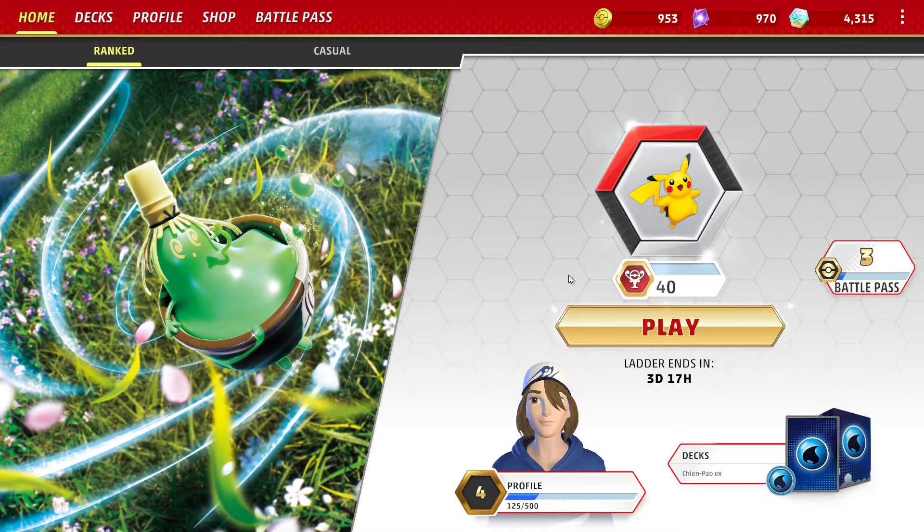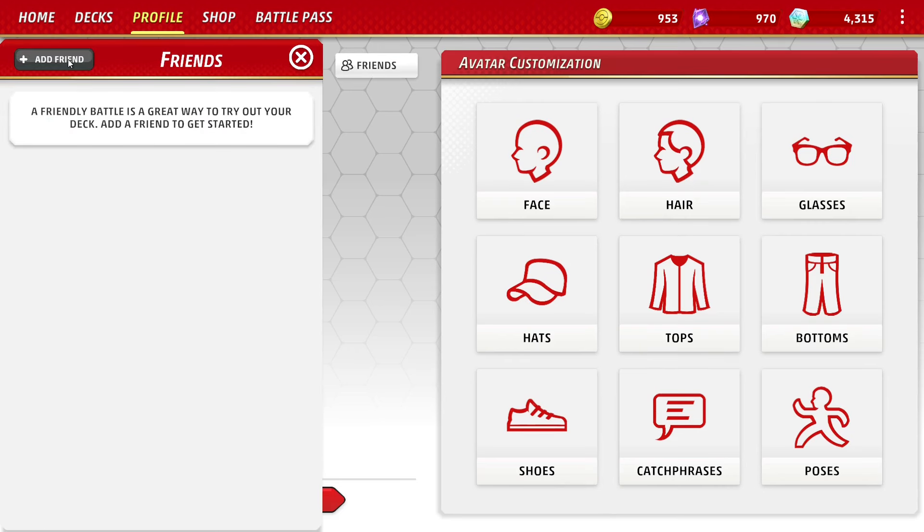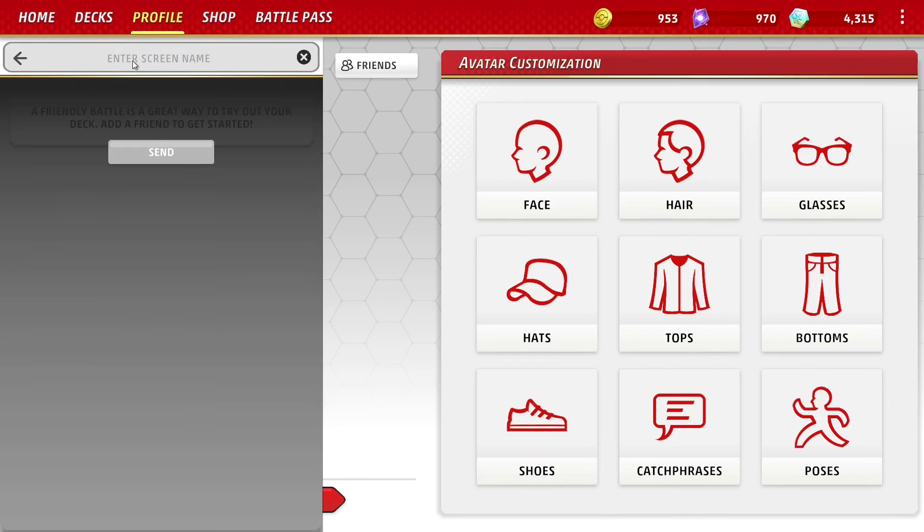How do you add someone to your friends list? Click on Profile, then click on Friends to the left of Avatar Customization. Select Add Friend, then type in their username and wait for them to accept the request. Just keep in mind that you'll have to restart PTCGL after they accept the friend request — because PTCGL is a well-made game. And you can't do Expanded friend battles, just Standard, and you can't turn the timer off for friend battles either.